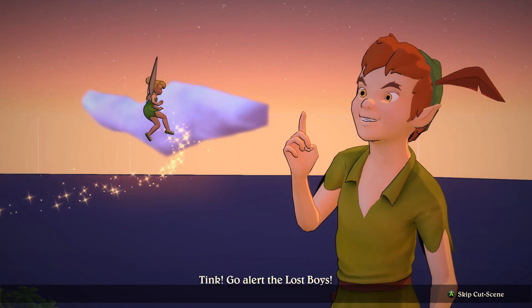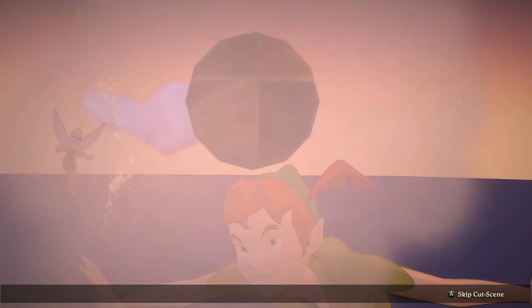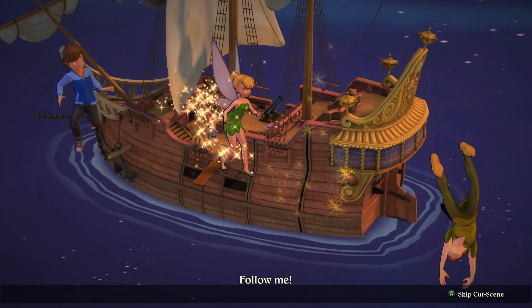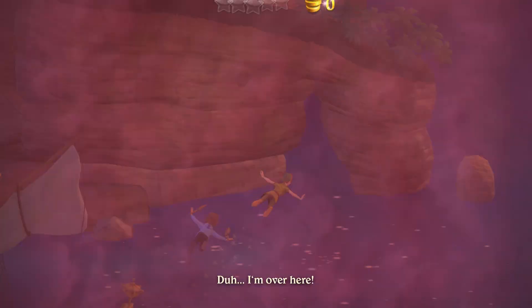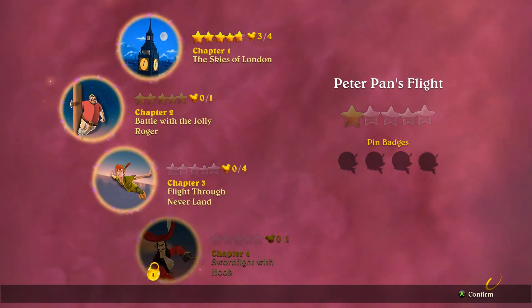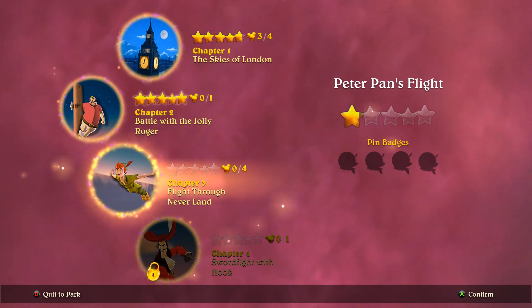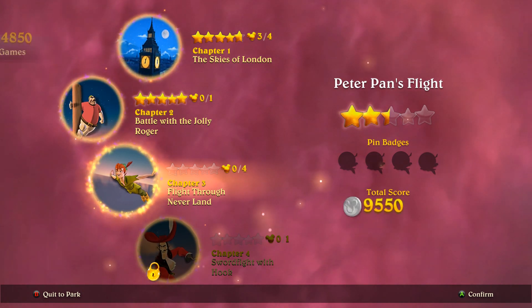Peter Pan: 'I need help — Tink, go alert the lost boys. Come on, I've got a plan, follow me.' Yeah, I didn't do very well on that one. I think I got four stars — oh okay, five stars! We'll go with that then.